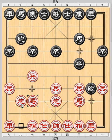Red has another alternative: Cannon 8 plus 2, which prepares for Pawn 3 plus 1 to undermine the cannon blockade.